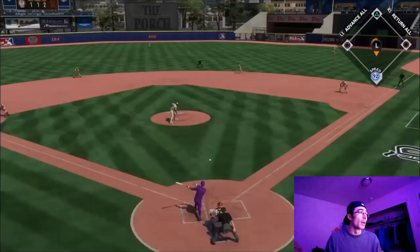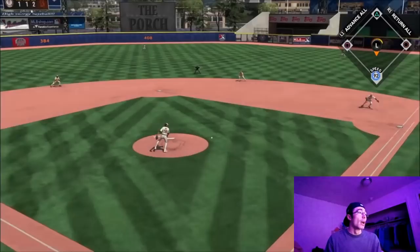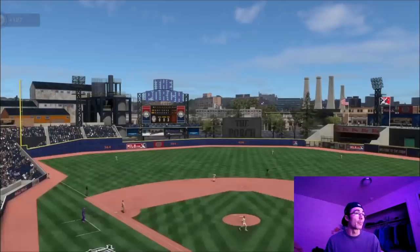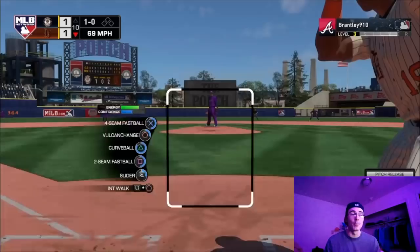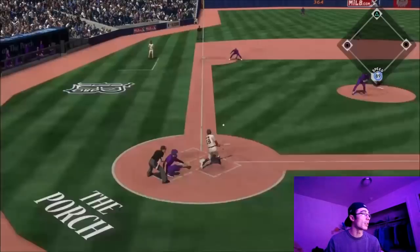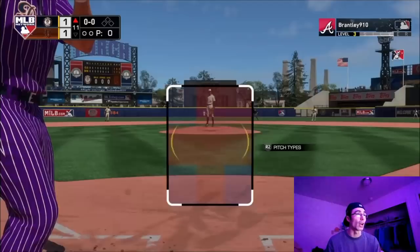I didn't have many pitchers left — only Goose Gossage and he was already tired from previous games. The steal didn't work out; I got caught stealing, and then Willie Mays grounds out to second base. Unfortunate. I was thinking if I had done a hit and run on that last play and hit to second base with Willie Mays I might have been able to manufacture another run, but that's in the past. Moving to the bottom of the tenth facing Tony Gwynn, I left Gagne in because I only had a tired Goose Gossage left.